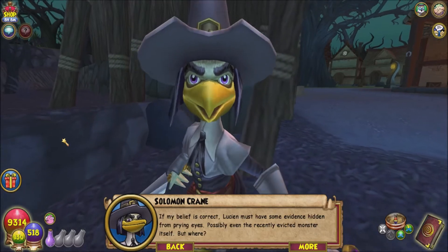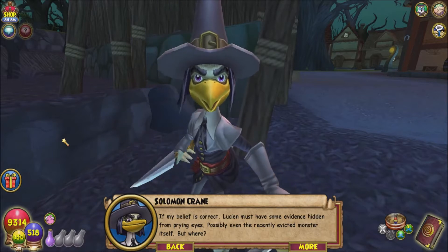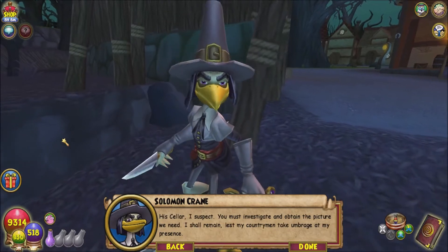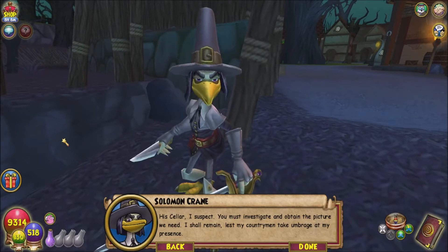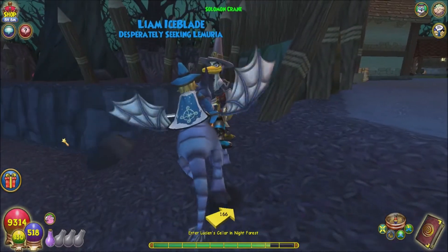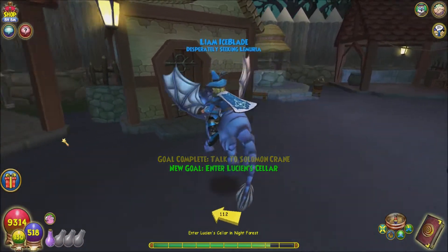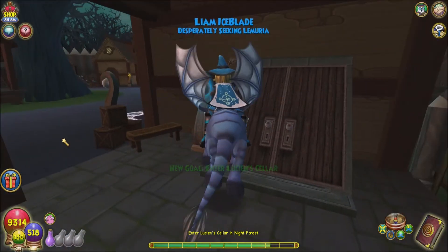'It's Lucian, isn't it? It follows the same leader we all do — a lemur with plentiful pet peeves who commands on threat of the Malagast.' If his belief is correct, Lucian must have evidence hidden, possibly even the monster itself. He suspects Lucian's cellar. Solomon will remain outside lest his countrymen take issue with his presence — so he can't go into the village but can wait outside.